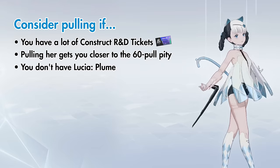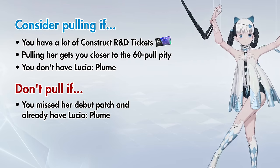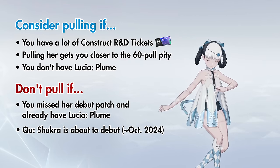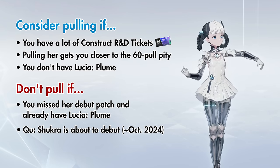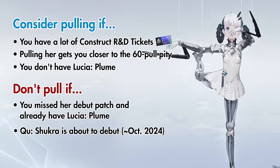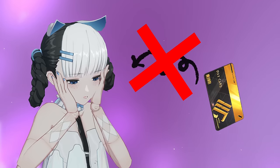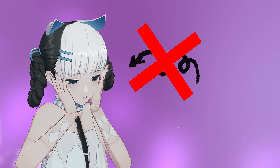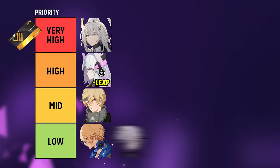Consider pulling her if you don't have, or plan to have, Lucia Plume. But if you missed her debut and you already have Plume, or are watching this very close to the arrival of Chu's new frame around October 2024, we don't recommend pulling for Bombinata since she just can't compete with the incredible strength of S-rank constructs. This is especially true if you are short on blue tickets. Instead of dipping into your BC for Bombinata, save that BC for one of the best S-ranks, like the ones that we cover in detail in this video — so go check that out next.